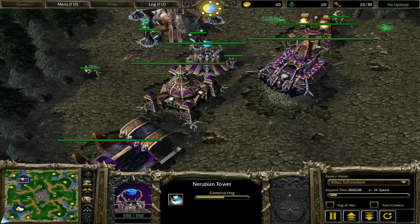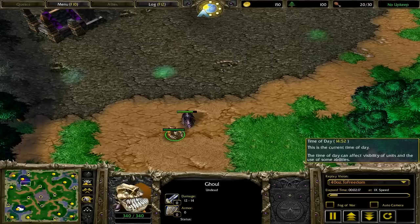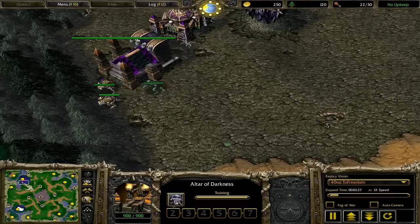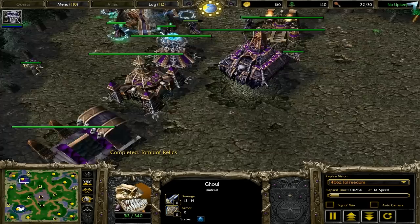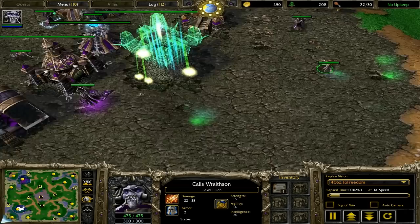By taking that acolyte off the gold mine, by taking his ghouls off lumber, I'm costing him resources and forcing him to upgrade his Nerubian Tower. So really, that's giving me an advantage — no matter how small, but it's still an advantage. I'm keeping my ghoul around harassing and making sure he's going lich. It's also viable to go Dreadlord, Death Knight, or I've seen crazy Cryptlord rushes. Anything's possible. I'm trying to stay away from that Nerubian Tower and just confirm he's going lich first.